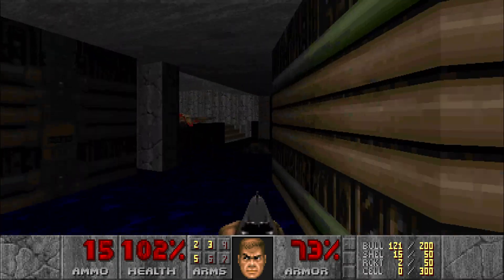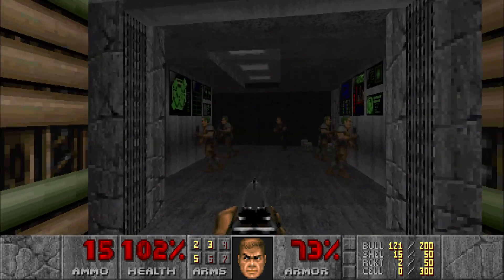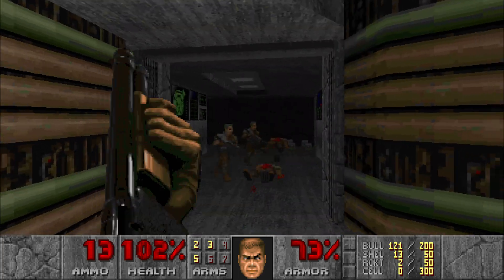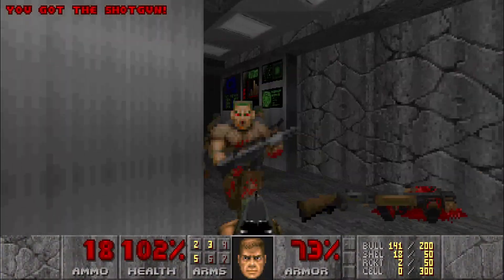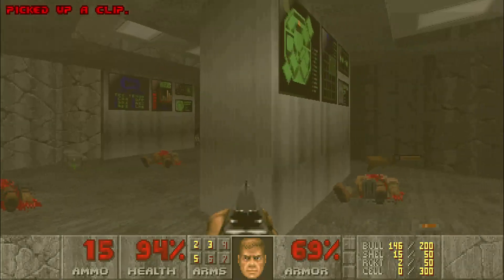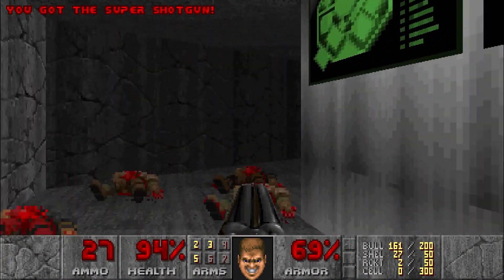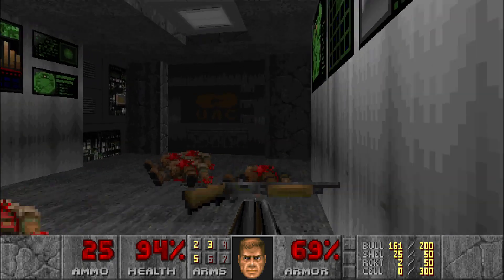Okay, before we go in here and deal with all this, the first thing we're going to do is go through this door right here. We're going to kill all the enemies in here and we're going to get the super shotgun — the double barrel.